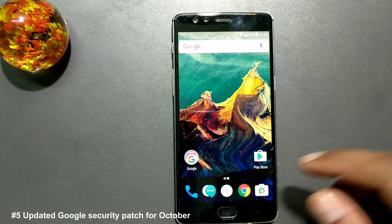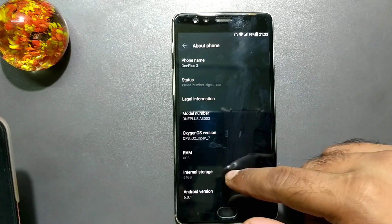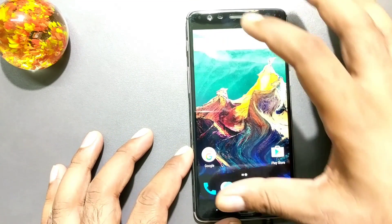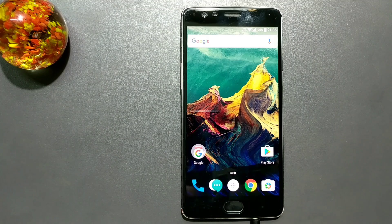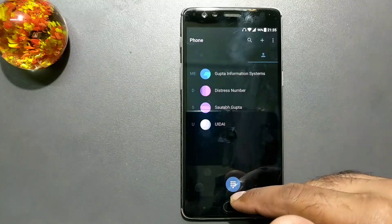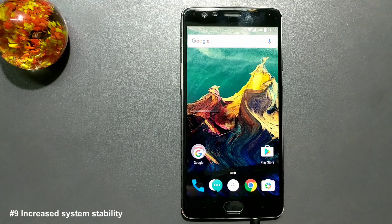The next feature is an updated Google security patch for November — so going to About Phone you can see the November security patch level, which is the latest. Moving to bug fixes: there was an issue where playing a game in hot gentle mode and then exiting would show a black splash screen — that has been fixed. Launcher-related crashes have also been fixed. There's also a new fix for a dial pad crash, where the dialer app was found to crash sometimes — though in my testing I couldn't reproduce it, so it looks like it's been resolved.